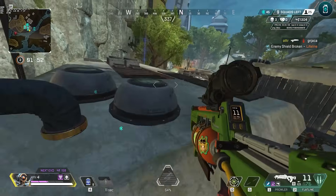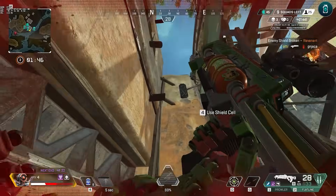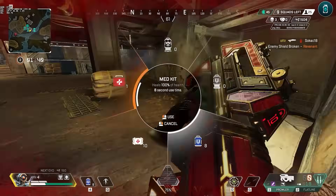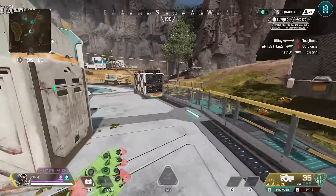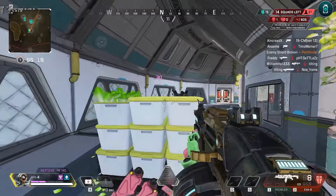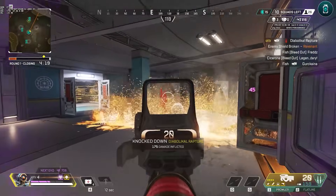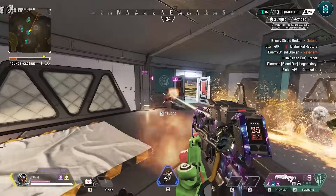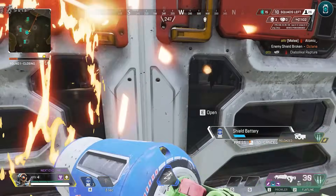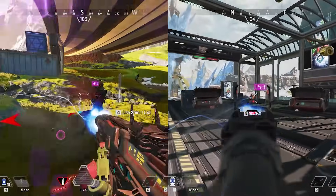The best opportunity to peek will always be when the enemies are going to run up on you, because that is when they are least likely to be able to shoot back if you do end up peeking them. Usually because they are running in one direction, they are very easy to deal a lot of damage to. In almost every single fight in Apex, there will be a point where enemies decide to run up — usually following an opening such as them realizing you're solo, getting enough damage on you, or just becoming so bored they push the first thing they see. Ideally you get a knock, or a major amount of damage, for free.